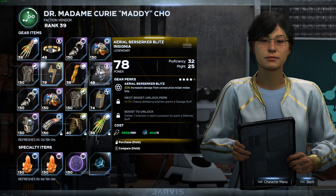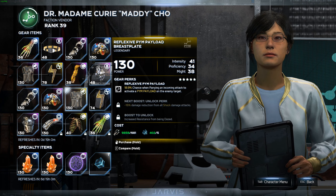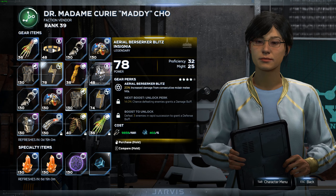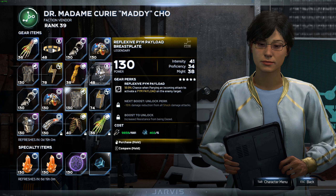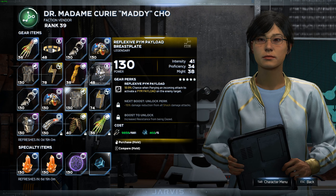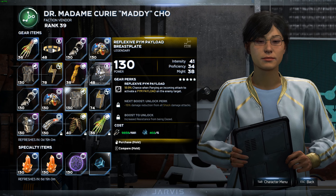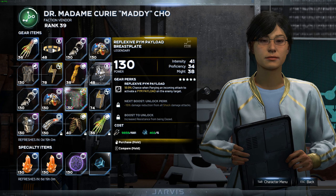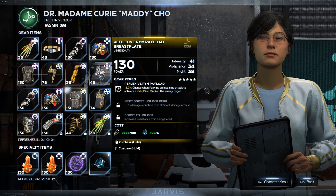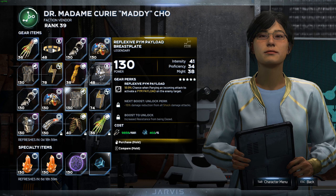It does not matter what the gear perk score or stats are on these items. The only thing that determines the price is the rarity. Any legendary piece costs 681 fragments and five upgrade modules. A power level 78 piece from a different character costs the same as a 130, and you can get up to legendary items and up to five-star gear perks. All the gear perks and stats are completely randomly rolled. These don't have any specific named gear perks, but the two faction vendors can also roll some faction-specific perks.